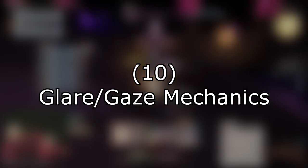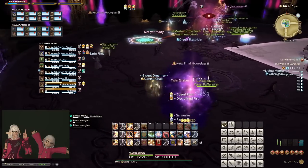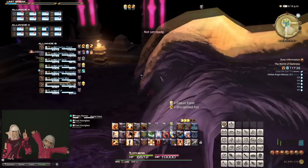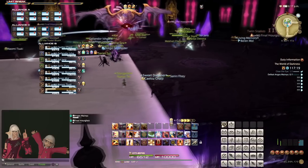Number 10. Glares or Gazes. Signified by a red glaring eye on the source. To deal with this mechanic, you simply have to be looking away from the source at the very moment where the mechanic resolves.